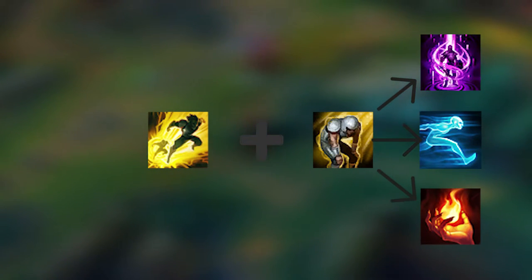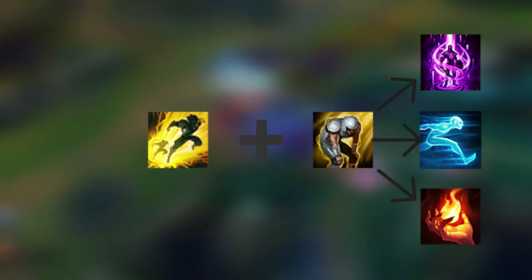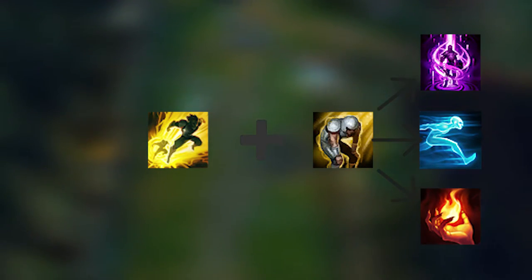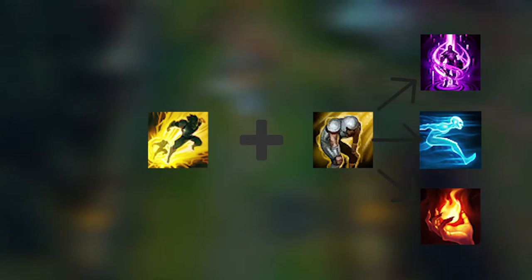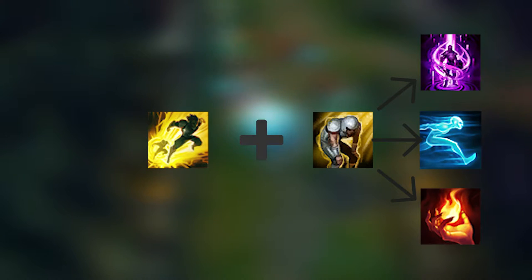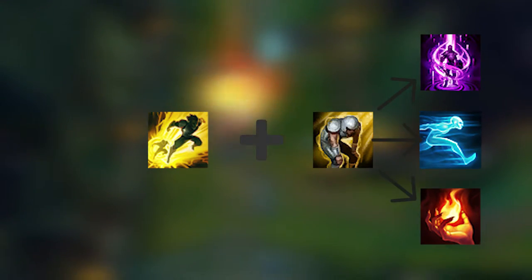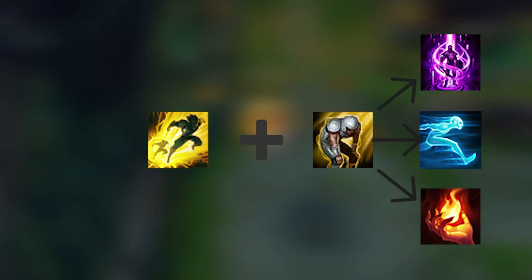Let's talk about summoner spells. You should always take Flash first, and second you can choose between Exhaust, TP, Ghost, or Ignite. I personally think Exhaust is the best right now because you can almost 1v1 everybody with it. Take TP if you're playing against a really hard matchup, Ignite if you want to play really offensive, and Ghost if the enemy jungler has no CC or is really weak.